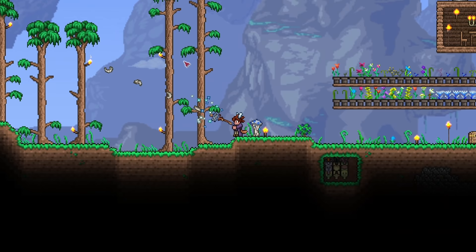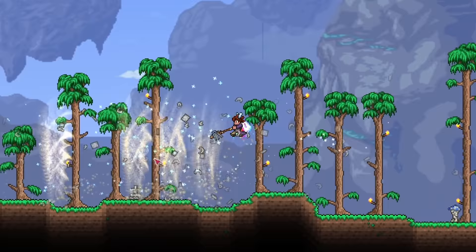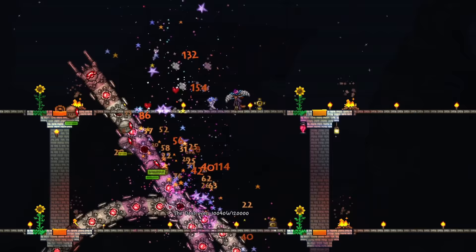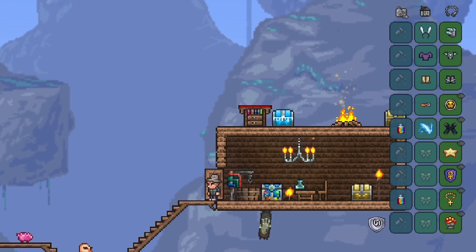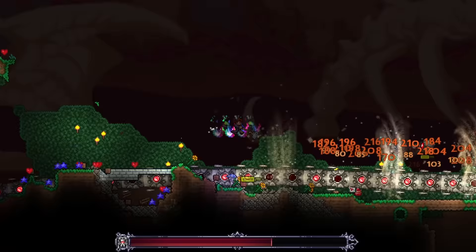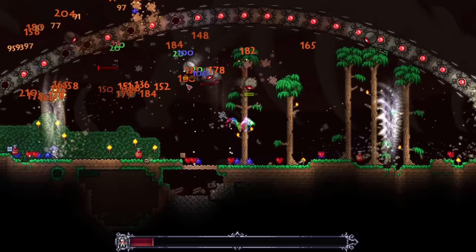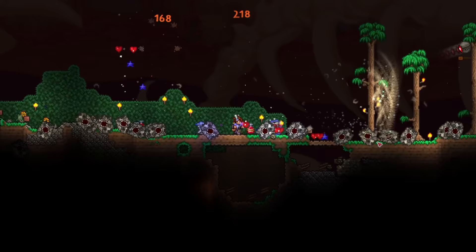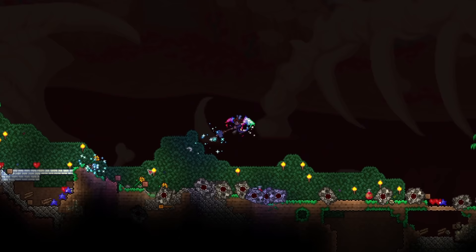The Tome of Infinite Wisdom is a magic weapon dropped by the Ogre Boss in the Old One's Army event. It can summon a tornado if you right-click, which moves along the ground, damaging enemies in its way. What's even cooler is using this against the Destroyer, the most cheesable mechanical boss. All you need to do is grab some mage gear for damage and mana, summon the Destroyer while on a nice flat area, then right-click away.